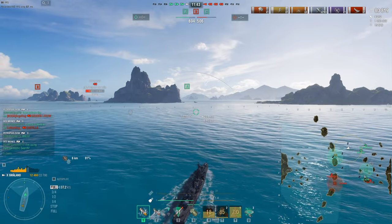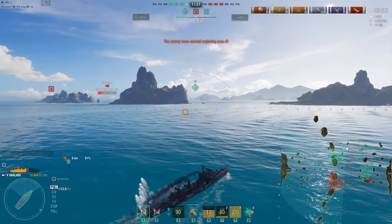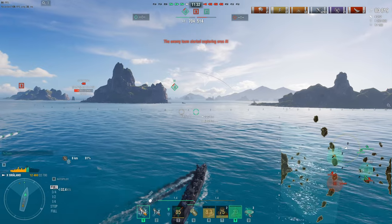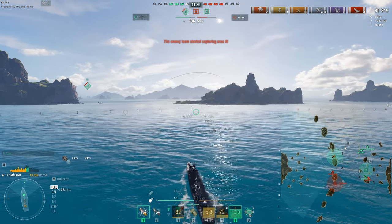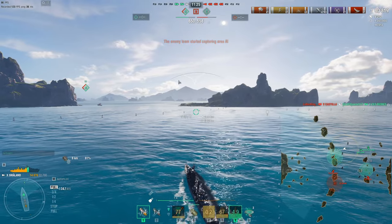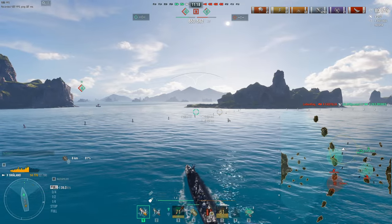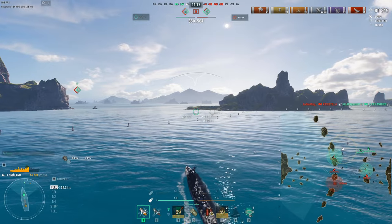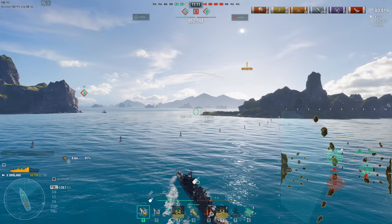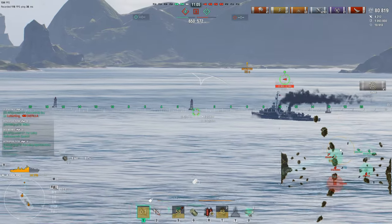I'm literally the only ship at alpha to take on one, maybe two or three ships. There's still a destroyer out there — RPF is indicating the only target over here, probably the Gearing. I tab, look at the scoreboard, and Gearing is the only guy left. I know his position — situational awareness is very, very important. I always run RPF on my destroyers now. I already know I outgun a Gearing, so I'm not too worried.